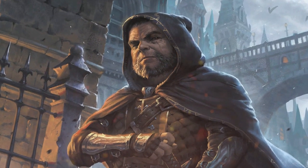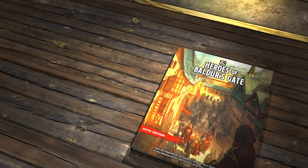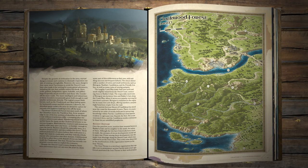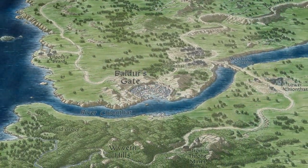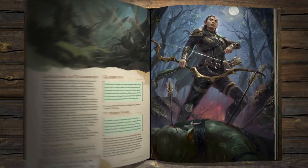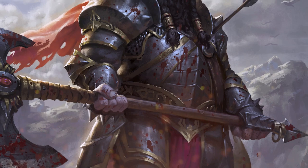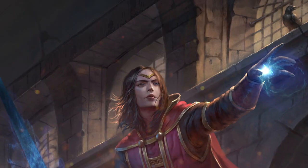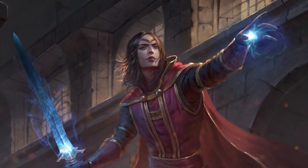Who will rise to oppose them? This adventure is designed to take a party of heroes from first to sixth level. Gather your party and venture forth into the Sword Coast. Only you can protect the city of Baldur's Gate. Choose from one of four epic backgrounds to equip your character with strong motivations to save the city. Meet your unique goals to unlock new powers.